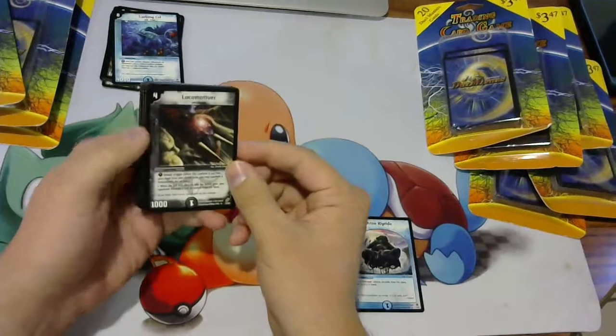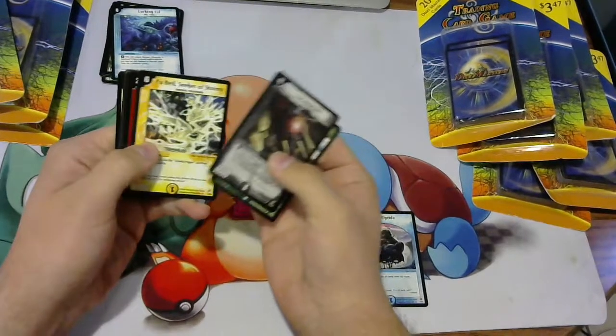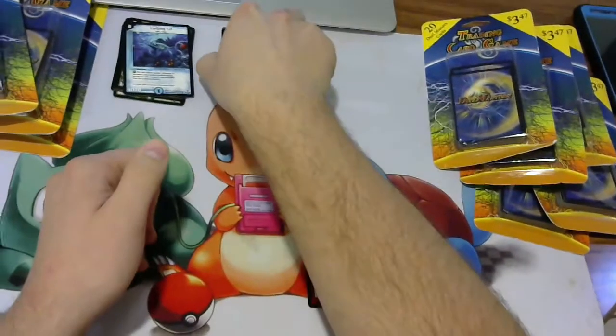Next is a Shadow Clash booster pack. We got our three uncommons. Mega Detonator, which is our rare. And our commons. No foil for the first one.